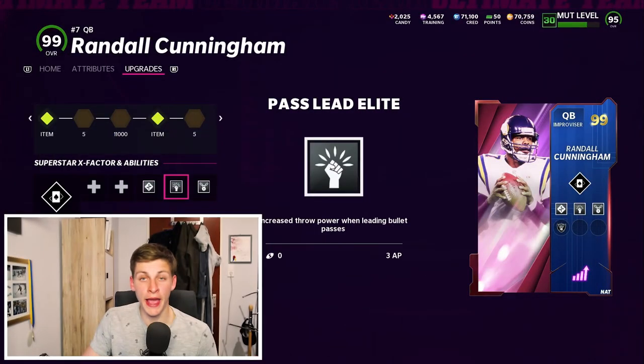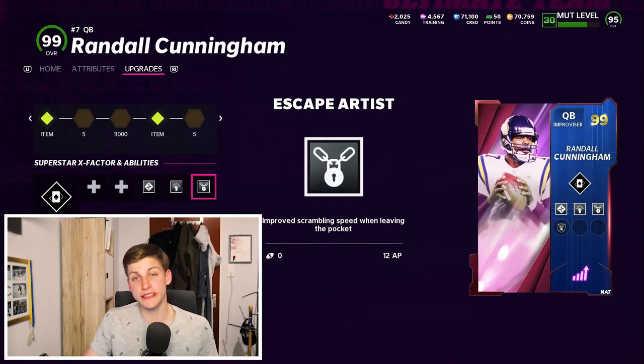I'm currently using Randall Cunningham with Hot Rod Master, Pass Lead Elite, and Escape Artist. In my opinion, the 18 AP spent on my quarterback are totally worth it. The major part of that AP is going towards Escape Artist — it is the best ability in the game, and I'm going to show you how to abuse it right now.